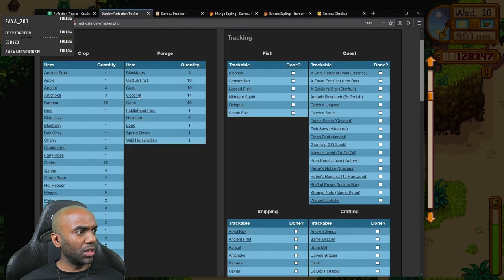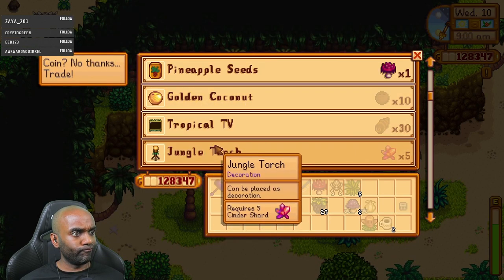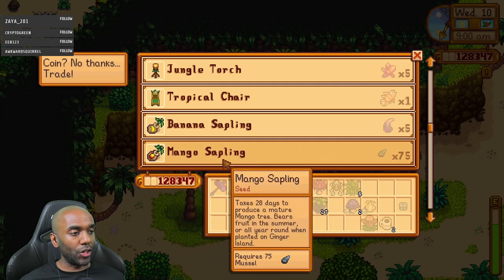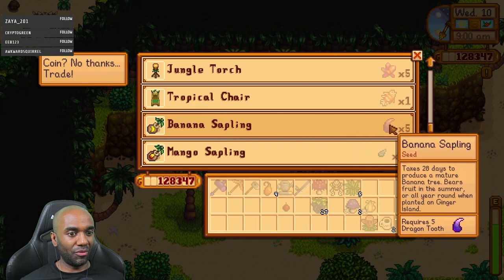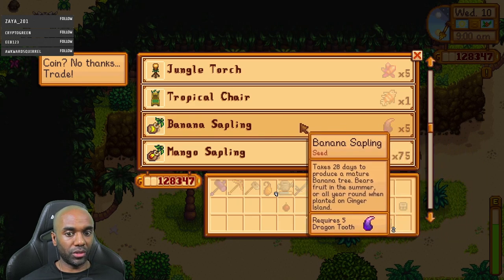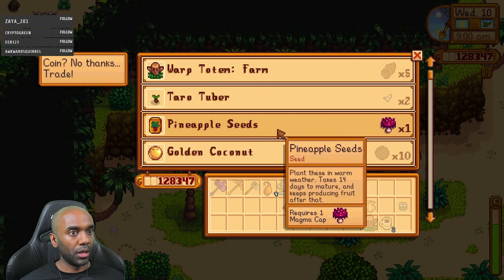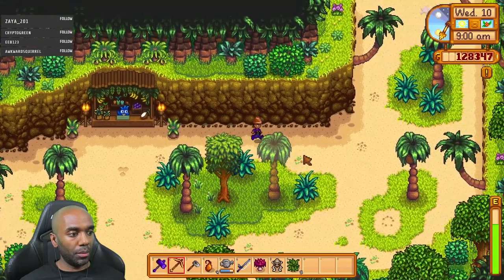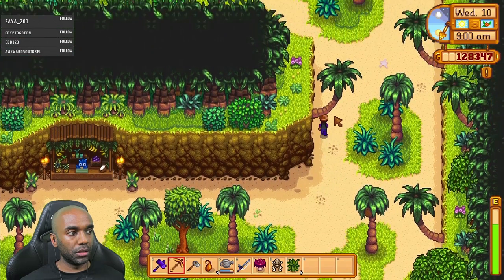But I still need, like, a lot of coconuts though. I still need 14, 15. I should be able to get a mango sapling soon, so that's good. I don't want to get a banana sapling, because five dragon teeth are way more useful to have. So let's go grab... I should have brought the bones with me, actually.